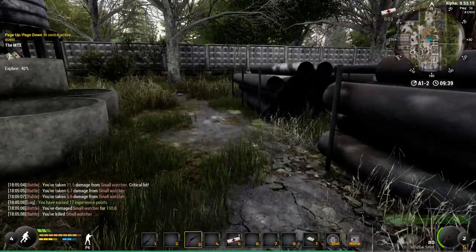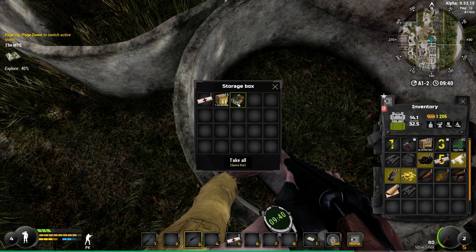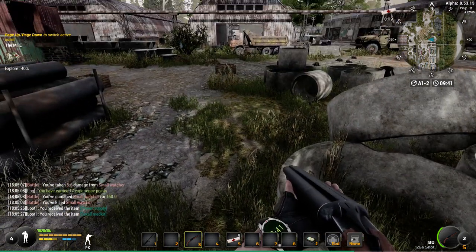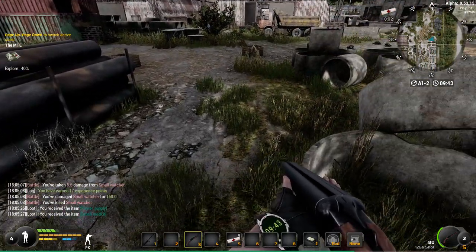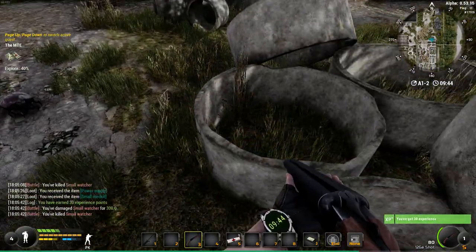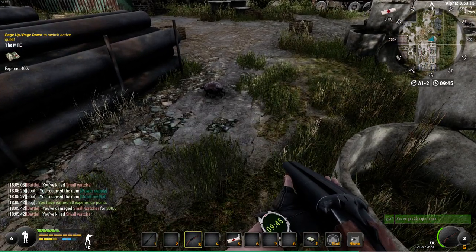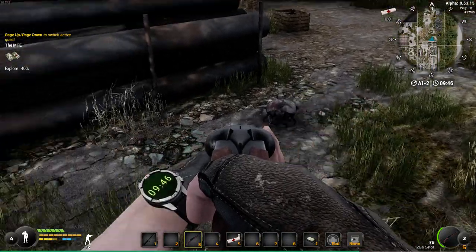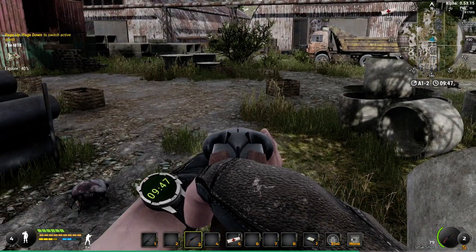Right, let's get up here. There we go — storage box. Power supply, so you get 70 credits for that. I'm going to pick that up and then just heal up for a little bit. I can hear another one — and another one. What is he?